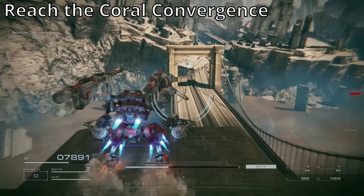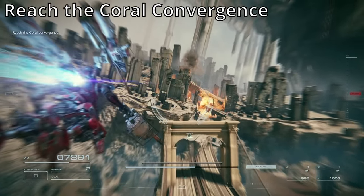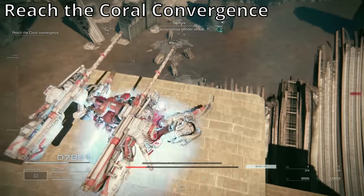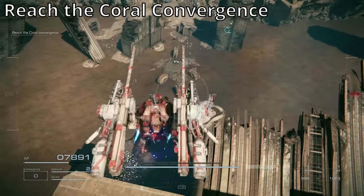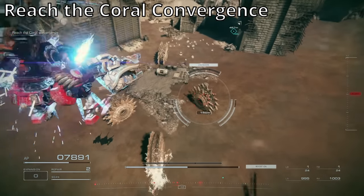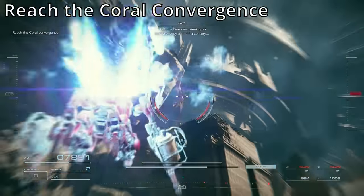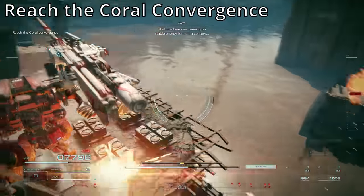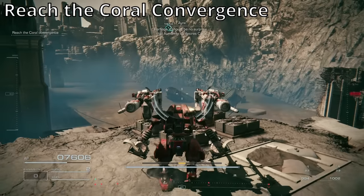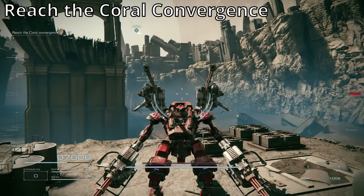If you go up on the bridge, you can actually go over the Autonomous Grinder wheel fight — it'll just go right past you and keep going. You just need to get over to this, land, and get your boost back. Down below you is a bunch of wheels guarding a chest. You can actually grab it and then run away, or you fight them — but they're awful to fight. I highly recommend just grabbing and going. If you are going to fight them, try a missile build or the full assault build from my YouTube channel. That's the second chest and all there is on Reach the Coral Convergence.